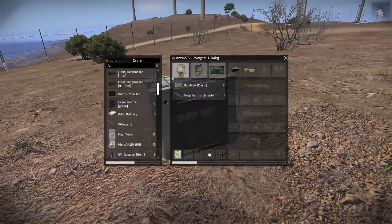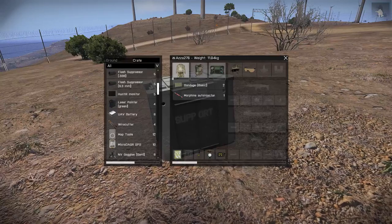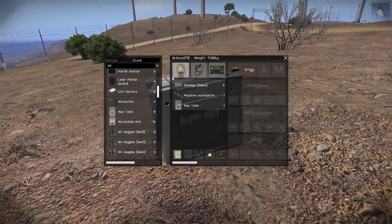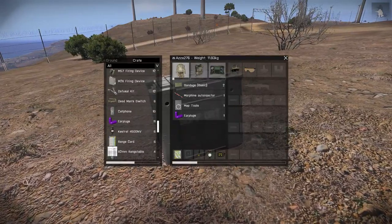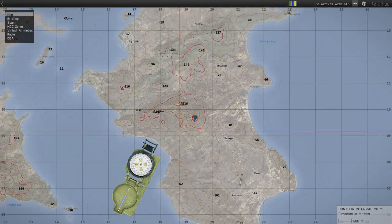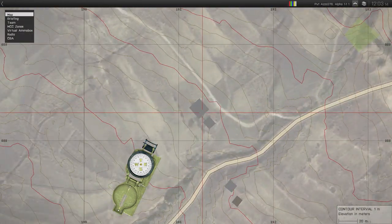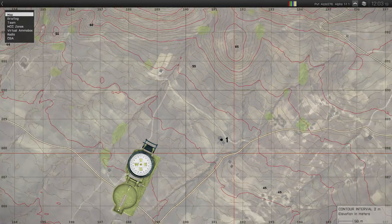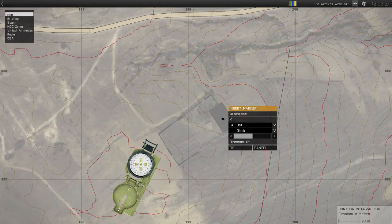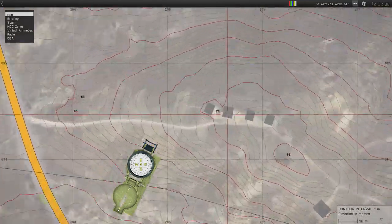A quick recap of what we went through in the guided instruction. For mortars in ACE you'll need: map tools, earplugs, and the 82 millimeter range table. We'll now plot three targets — the first is a building I was firing at before, the second is another building, and if time allows a third target: the windmills.